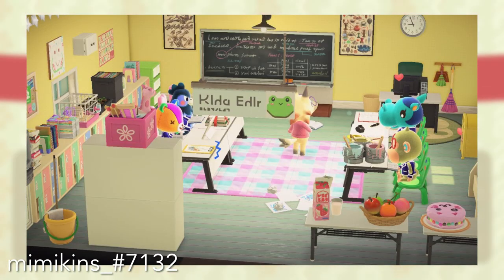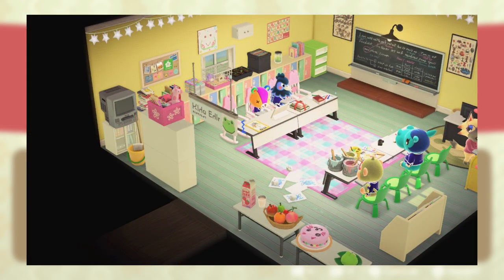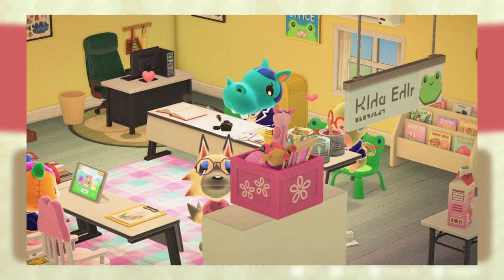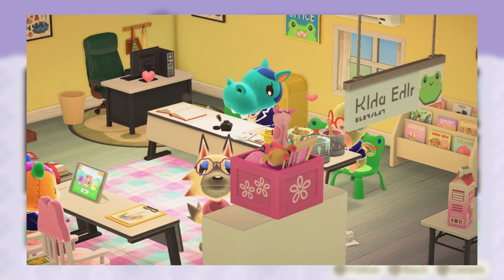This next classroom is one that I was unable to visit myself, but I loved it. I love the childlike kid-core vibes here — this definitely felt like another kindergarten slash pre-K classroom. I love that the froggy chairs are being used as the actual student chairs, and the strawberry milk. Look how happy these little villagers look — they're so precious. I really appreciated this kid-core aesthetic for a classroom.